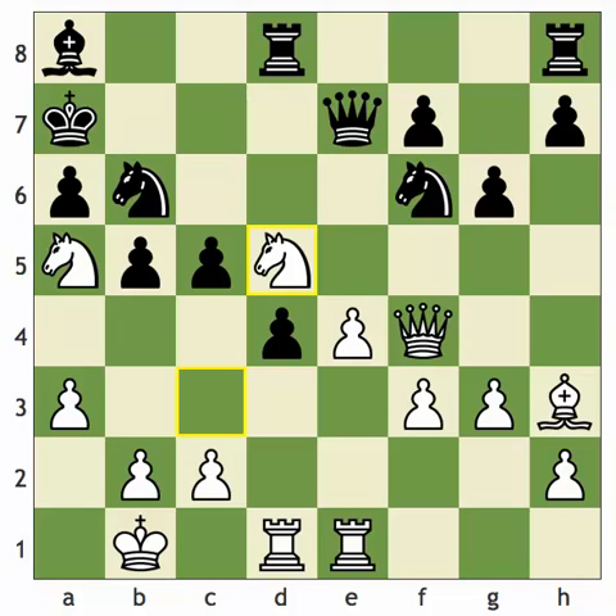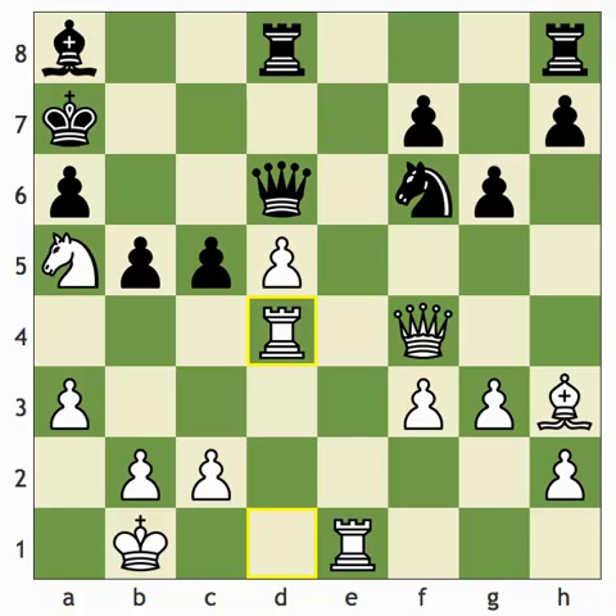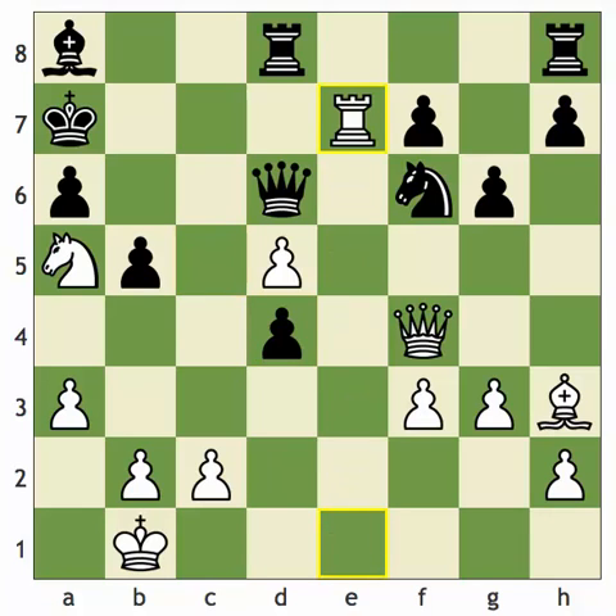So Kasparov played knight to d5. Black captured with the knight, e takes d5, attacking the queen. So queen goes to d6. Now it looks like black is just going to trade queens, stabilize the position, and white's going to be in trouble because he'll lose the pawn on d5. But look at this move: rook takes d4. Kasparov had to know he had this move, otherwise he couldn't go into the variation. Then c takes d4, winning the free rook. Rook e7 check — a very, very nice move.